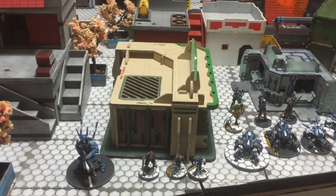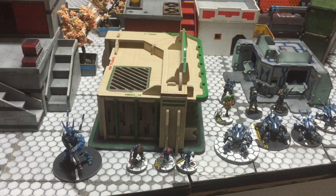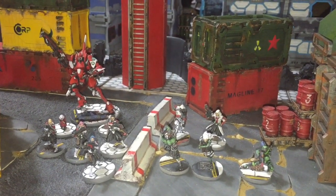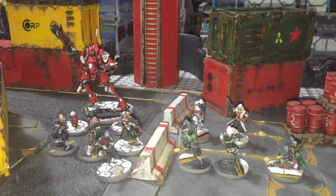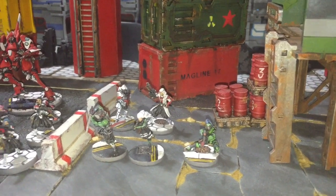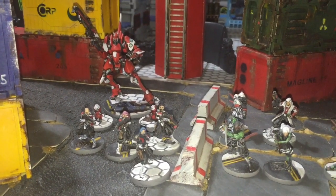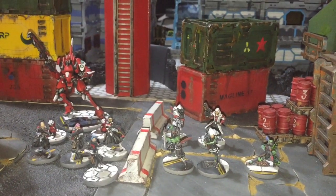I'll hand over to my opponent. He played Haqqislam earlier and has borrowed some of my Yu Jing to go with his own and play a Yu Jing army. This is the Yu Jing force tonight - it was easier to get his models out of the cabinet. It's a bit of a silly army just for fun. We've got an Oyoroi, an Oniwaban, Shinobu Kitsune, a Domaru, a Daiyokai sniper, a Kempeitai, and a bunch of Keisatsu - one with a grenade launcher, one with a heavy machine gun, the rest with combi rifles.